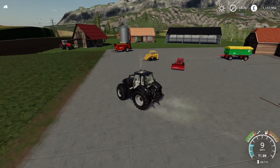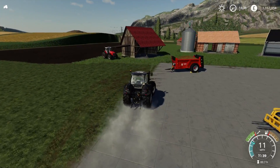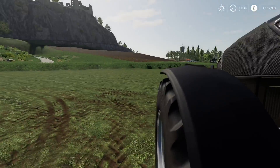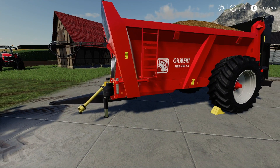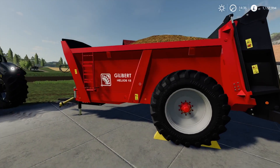Moving on, we have the Jiliba Helios 15 by Ericsson — just here. It's a muck spreader and it's a very nice one. We had a Jiliba in FS17, didn't we? That was a trailer. But yeah, Jiliba Helios 15 muck spreader.